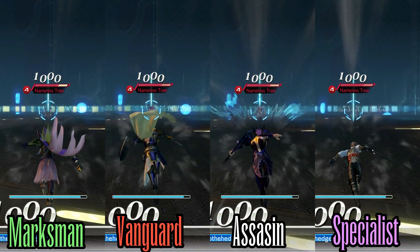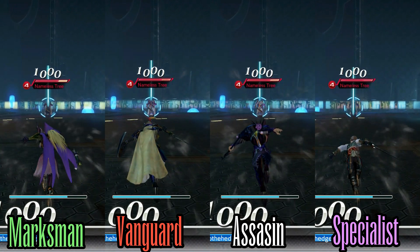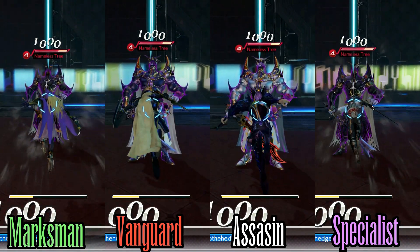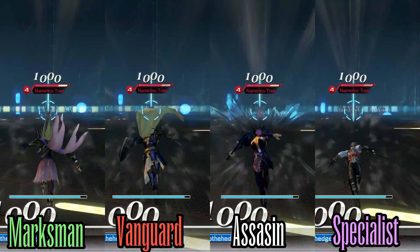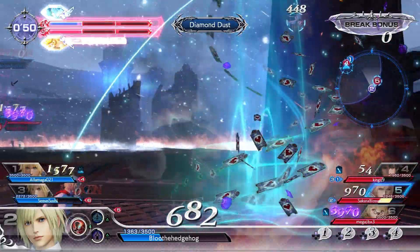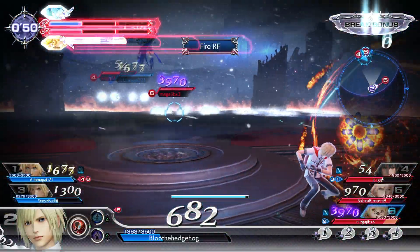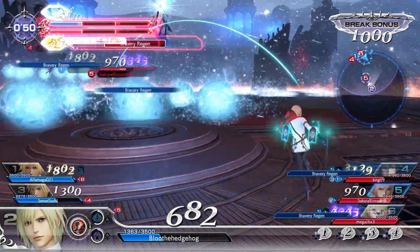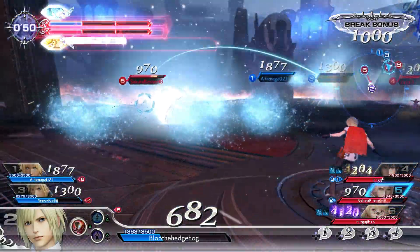Going back to the comparison clip, let's go over who's the fastest and the slowest. Assassins go the fastest, then vanguards, and then specialists and marksmen share about the same speed. This means that despite having the shortest startup, marksmen will eventually be caught up to by both vanguards and assassins. However, that statement doesn't account for attacking, shielding, or the recovery period when landing from a dash.